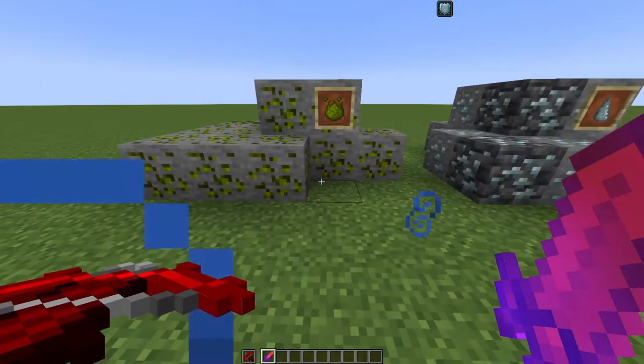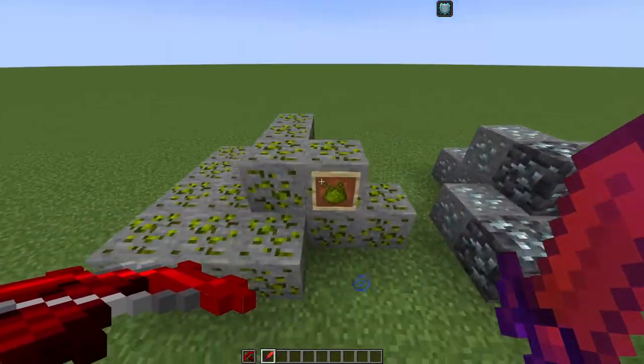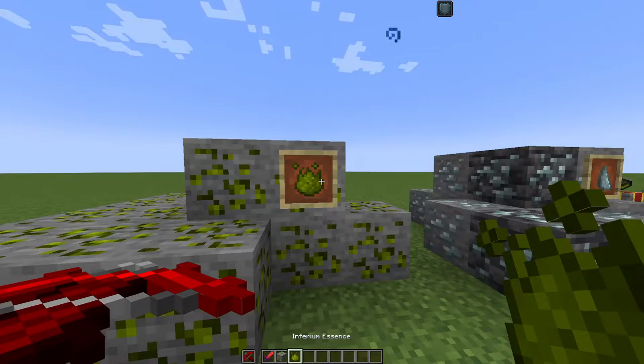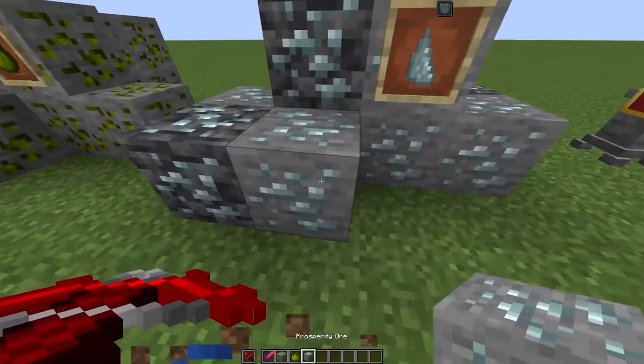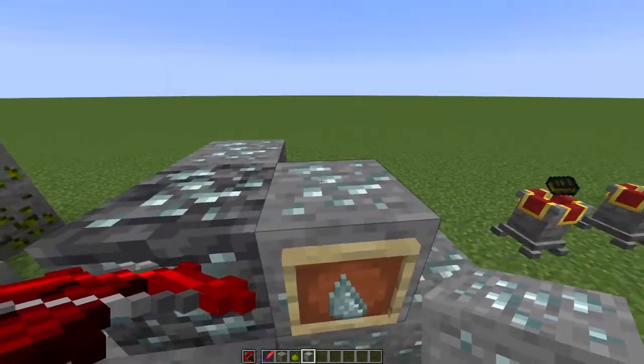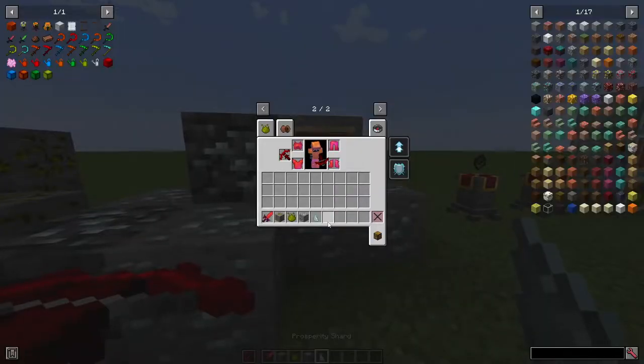To get into Mystical Agriculture you will need to find two items in the overworld. The first is called Inferium Ore, which turns into Inferium Essence — you can also get it by killing mobs. The second is Prosperity Ore, which turns into Prosperity Shards. These are the two materials you'll find all over the map to get started.